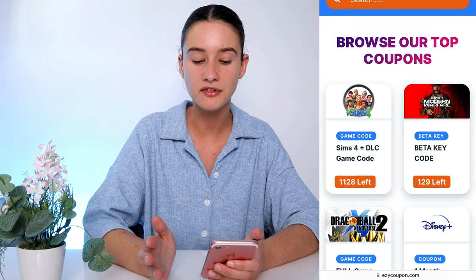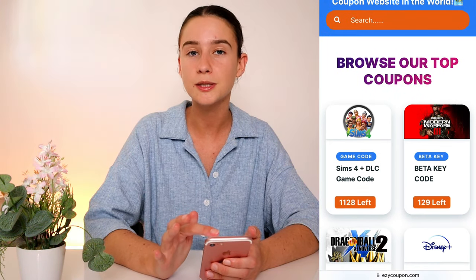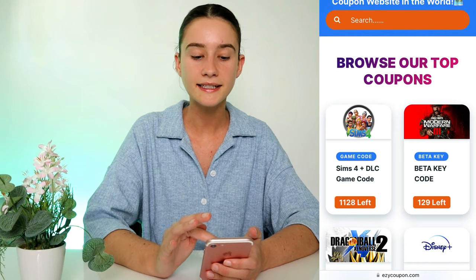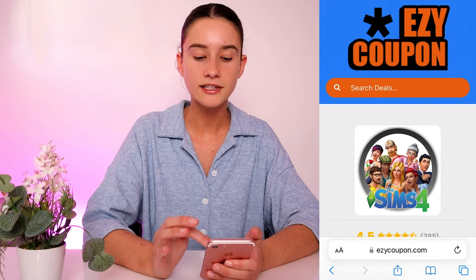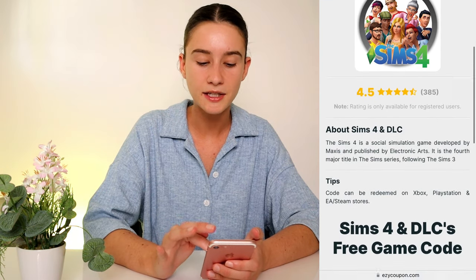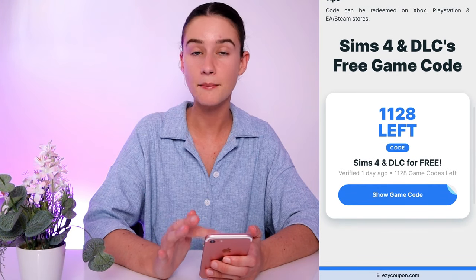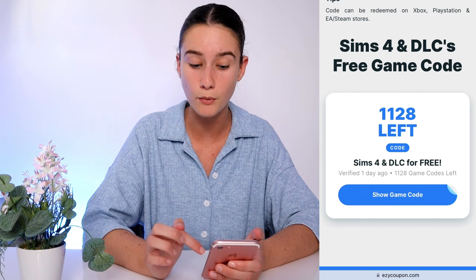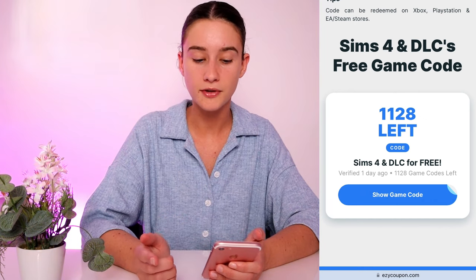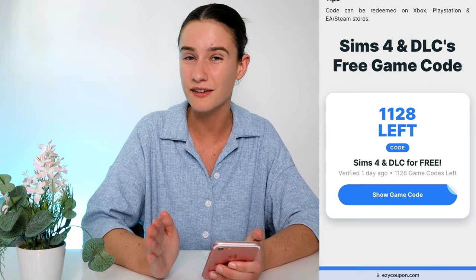You don't even have to search for anything — it should just be right there. If for some reason it isn't, just go to the search bar and type Sims 4. Once you see their little logo, click on it and it'll take you to the Sims 4 page. There are some details, but the main thing we're looking for is the game code. As you can see, there's only about a thousand left, so hopefully they add more on Easy Coupon.